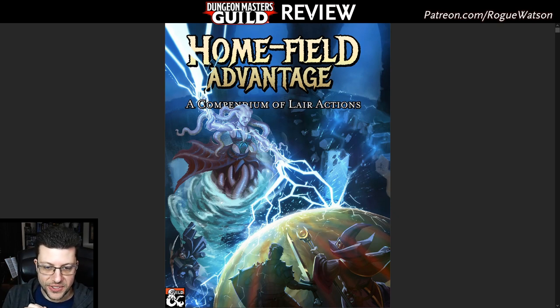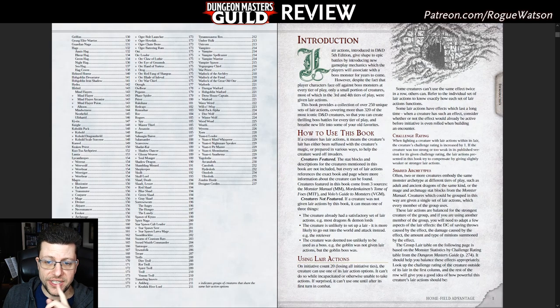A lair is essentially a smallish dungeon designed to be the home base of a certain creature, where they can have minions and things throughout. The book is gigantic because you don't get over 250 different creatures without having to list that many. It does not include the original stat blocks — this is very much an expansion or DLC to having those original Monster Manual books, because without those, this does you no good. So we have to assume the consumer has at least the Monster Manual, which is fair. If you also have Mordenkainen's and Volo's, this helps you even further.